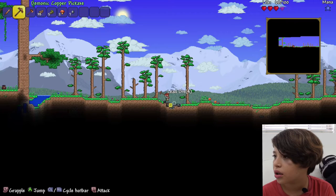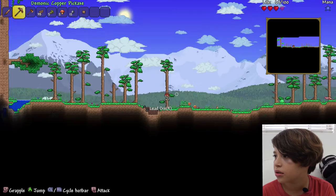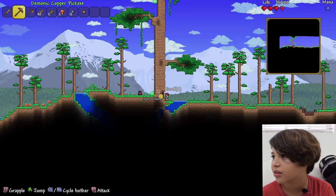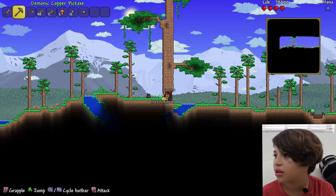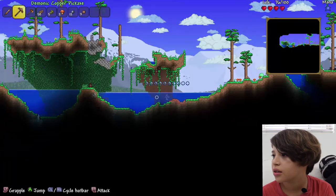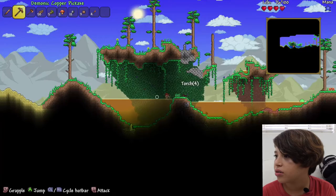There's a slime coming. Let's get this gold. Let's explore. There's a living tree here — it's a huge tree. Hello, slime. Let's see. And we found our desert.